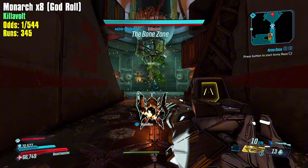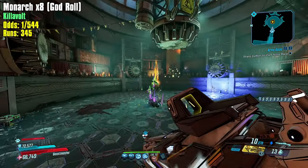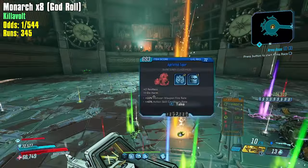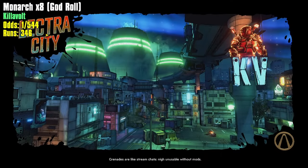I think people will immediately think of Wonderlands, where the secret raid bosses were inside Chaos Chambers. I like that they're secret and inside Chaos Chambers, but I think we all would have liked some raid bosses outside of Chaos Chambers as well.